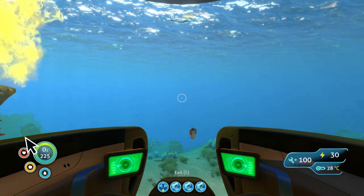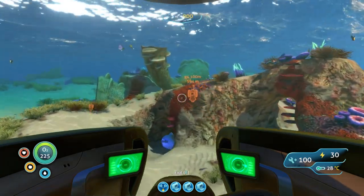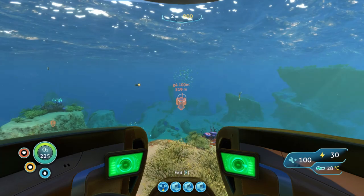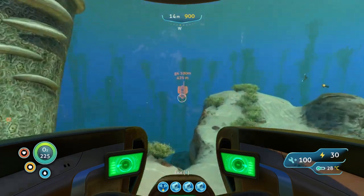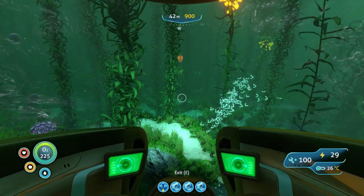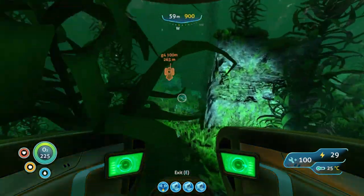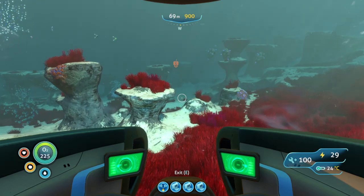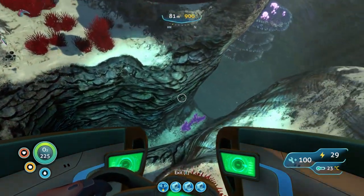Wreck four is due west. It's about 650 meters away from zero point and about 80 meters down. Don't forget to stop for resources on your way through the grassy plateaus, where you can find sandstone, salt, and all kinds of really great things.